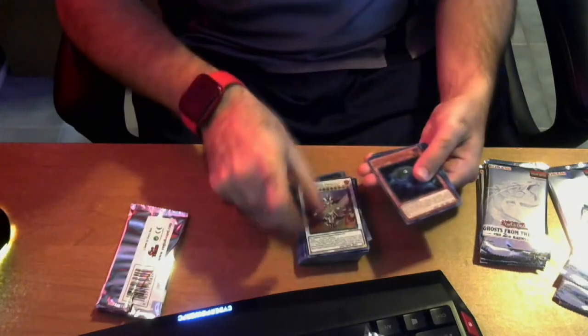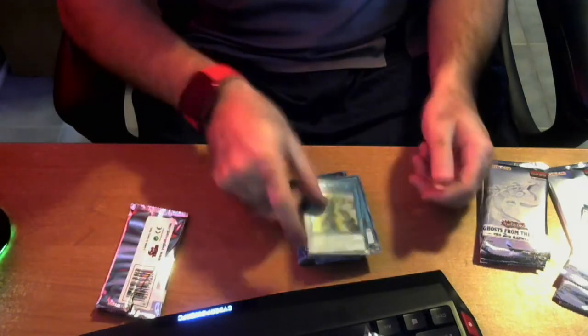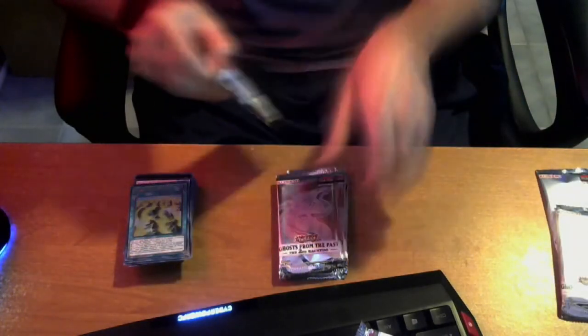Final Sigma, Necro Slime, that thing, another Zombie World, and I think that's like a Zephyr card or something. So we still have ten more packs. That was display number one — this is box number two.